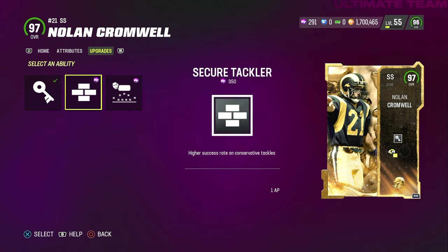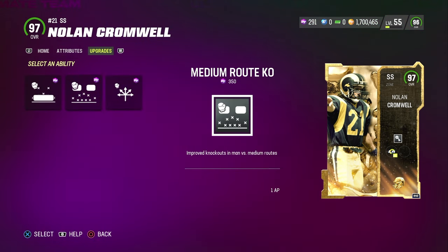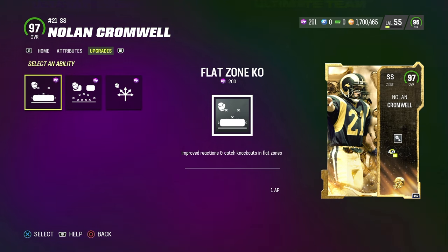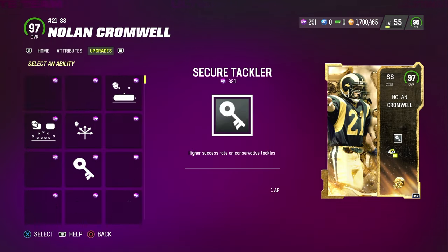Here are his abilities. He got pick artist for zero AP, sure tackle for one AP, deep end zone KO for one AP. Then in the second slot he's got mid run KO, deep out zone KO, and flat zone KO. Pretty solid abilities for Cromwell. Straight to the game — it's 2v2 defensive new cards, let's do it.